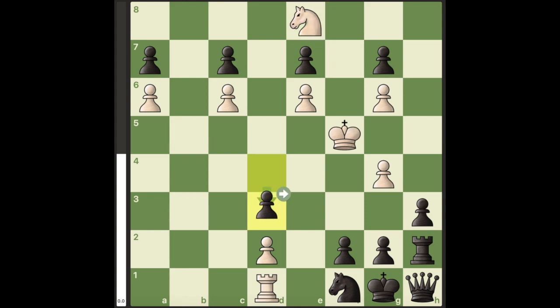Here we have pawn takes e8 and make a knight. Black has to play d3 because he's in a stalemated position. Now the only winning move for White is knight to f6.